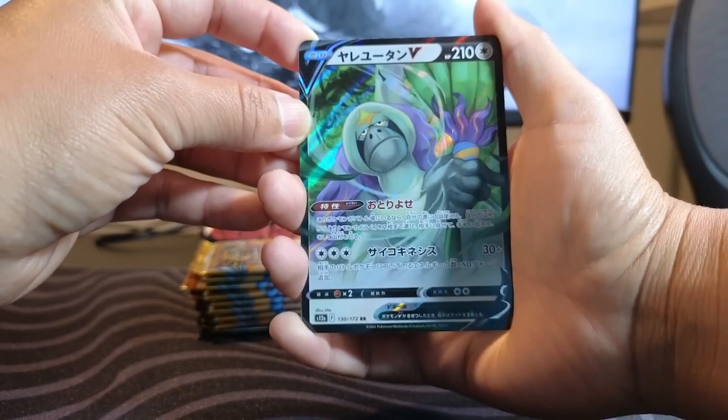We got our Alt Art of Miltank — I'm guessing all these baked goods were made using her milk, but that's very cute. Hold up — we got our first alternative art: Hisuian Samurott V. This is a sick art card. And we got reverse holographic Galarian Moltres and reverse holographic Gengar — those two will get a sleeve. Hisuian Samurott V is gonna get a sleeve as well.